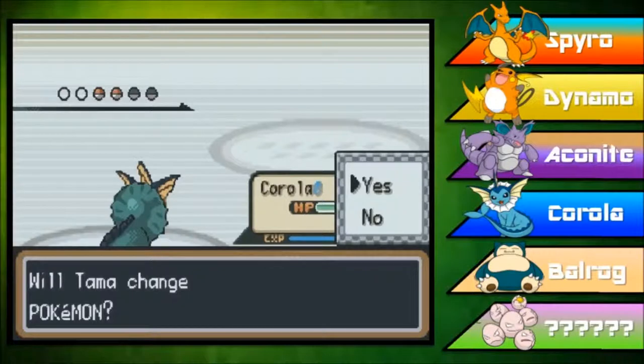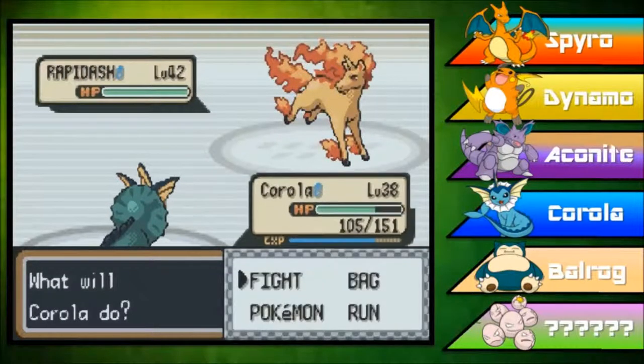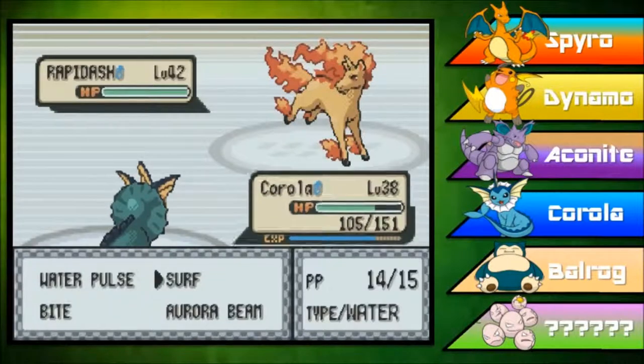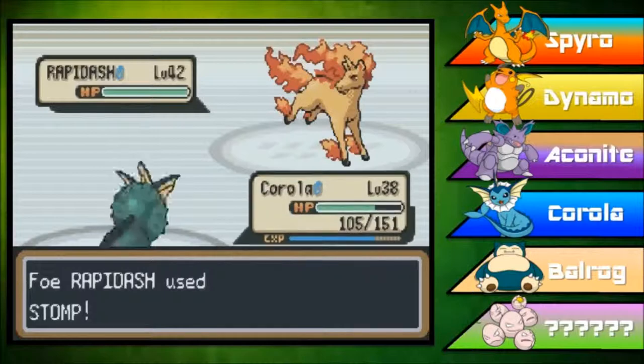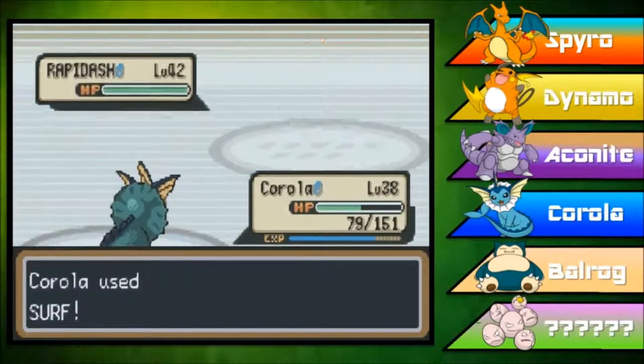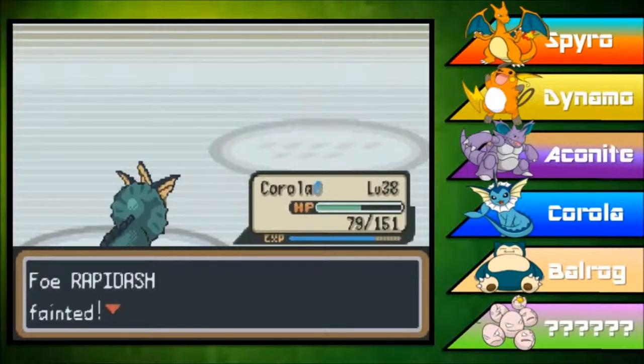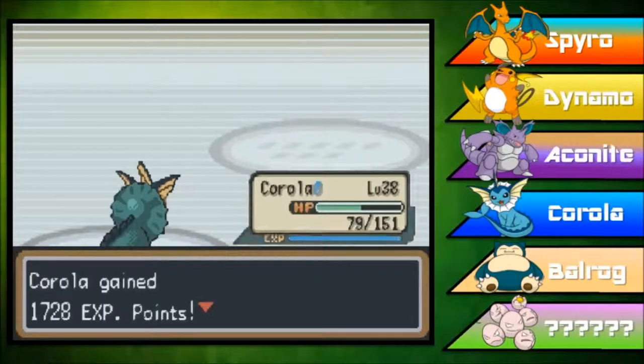Up next is Rapidash, level 42, ability Flash Fire, pure fire type, moves Stomp, Bounce, Fire Spin, and Fire Blast — the exact same moveset as Ponyta. Of course, this is the evolved form of Ponyta, so it's going to have much higher attacking stats. It might do a bit more damage, but overall it's not too bad. The Ponyta family is pretty frail as far as defensive stats go.